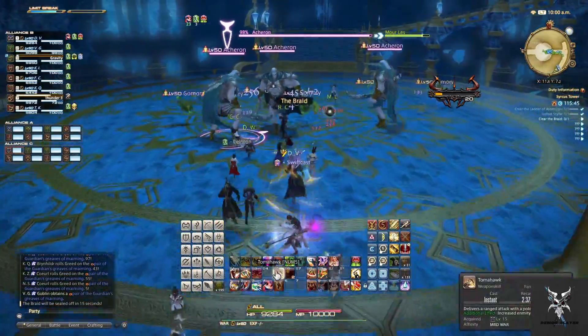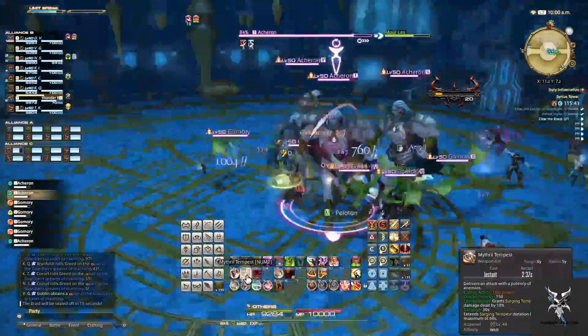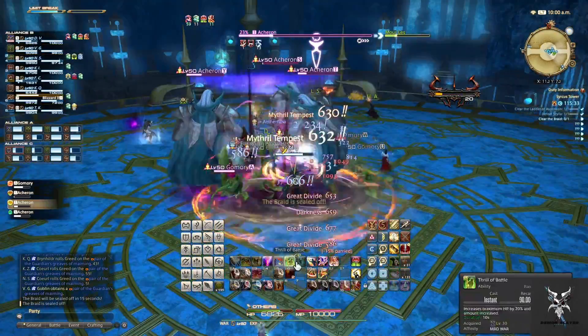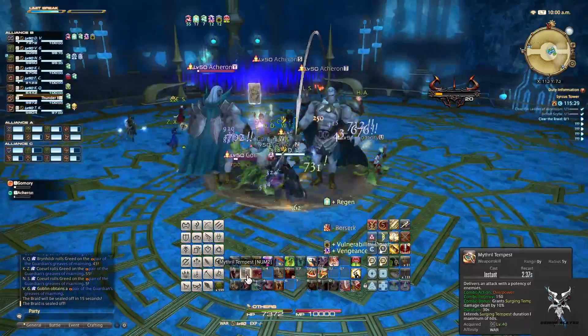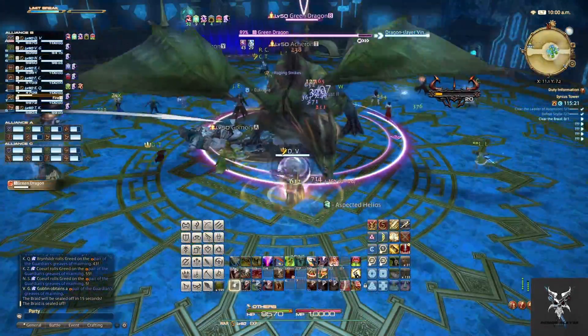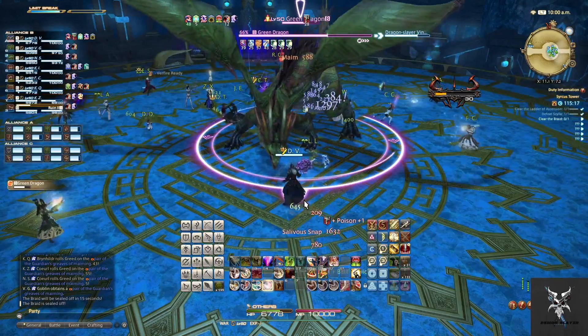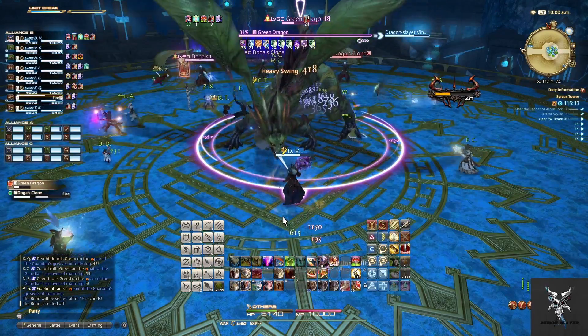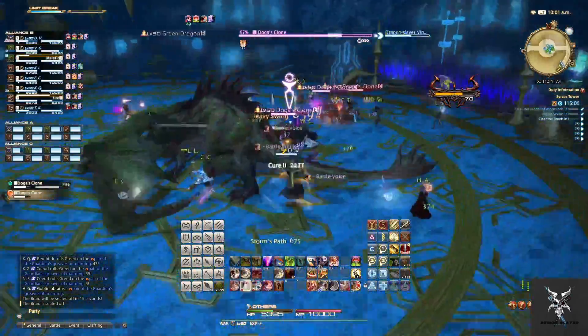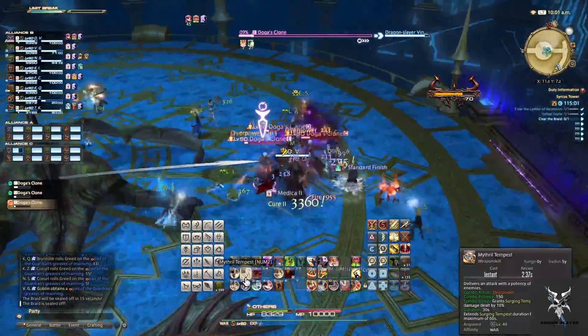For the next set of adds, again you'll just pick them all up and AoE them down. After all of these are dead a dragon will come down and you'll have to pick him up and finish him off also. There will also be sets of clones that will spawn towards the entranceway — off tanks that don't have the dragon, make sure you're picking these up so they're not going around and hitting the rest of the group.